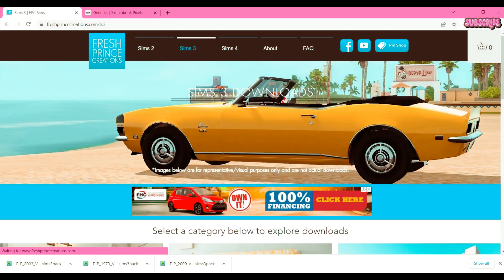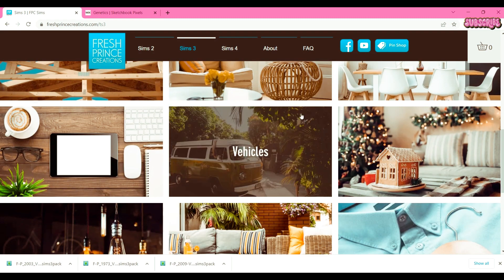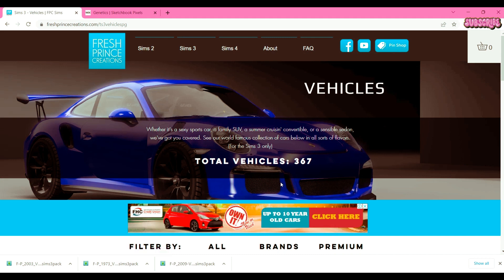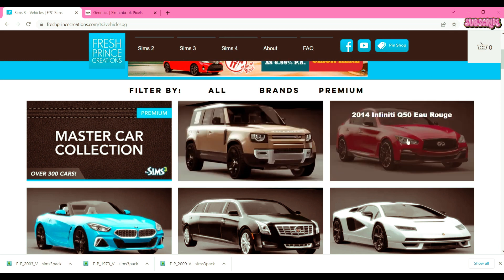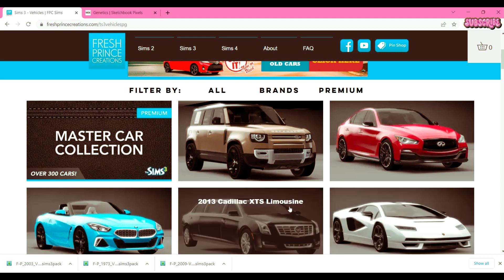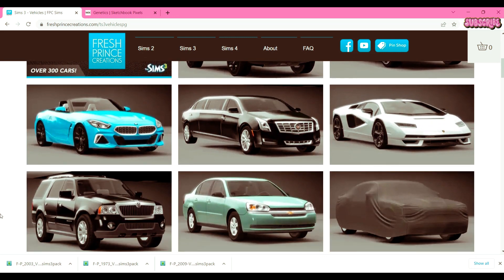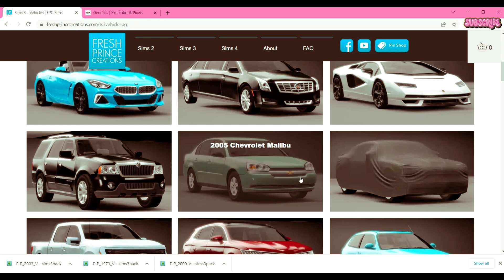So you guys can see the options — I'll also have Fresh Prince Creations linked down below so you can check them out for yourself. Land Rover, Infinity, Lamborghini — they have a limousine, a Cadillac limousine, BMWs.